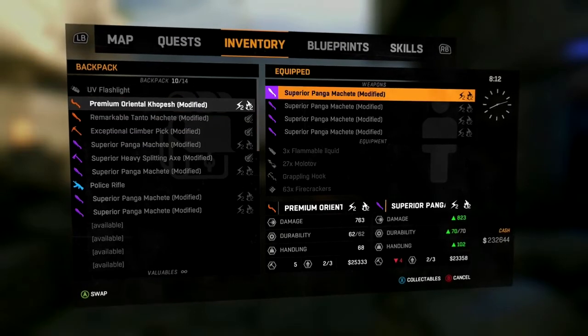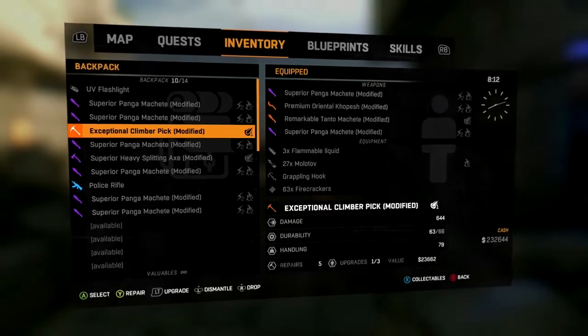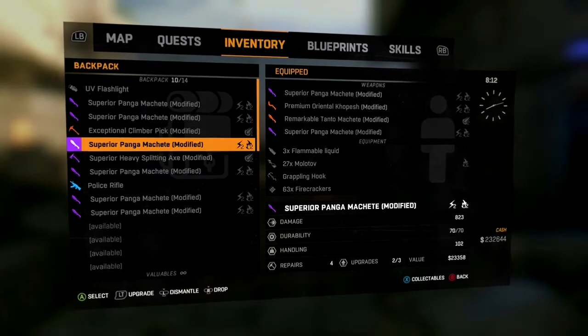You can do this with a really expensive weapon — upgrade it fully, sell it for unlimited money. As you can see, I've got 230 odd K.